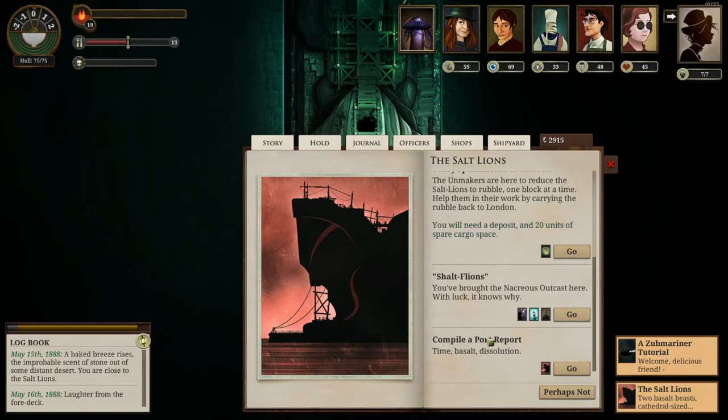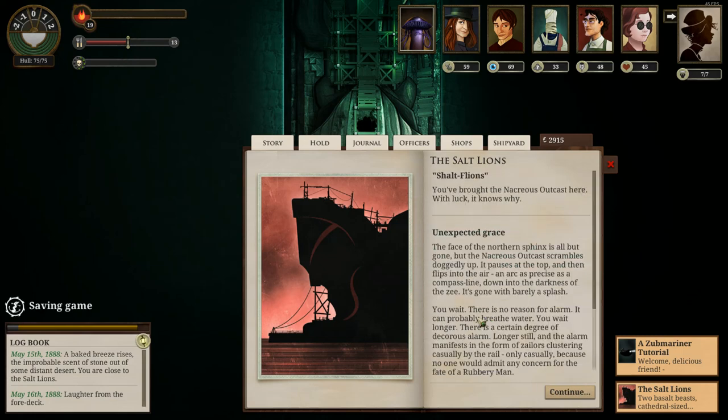You've brought the Nectarious Outcast here — with luck, it knows why. That's why I came here in the first place, so let's get that out of the way. Unexpected grace: the face of the Northern Sphinx is all but gone, but the Nectarious Outcast scrambles doggedly up. It pauses at the top and then flips into the air, an arc as precise as a compass line, down into the darkness of the sea. Couldn't you just have jumped in from the dock? I guess not.